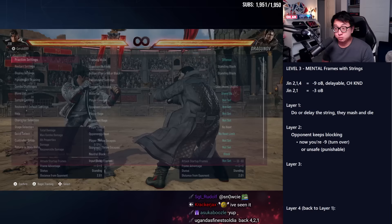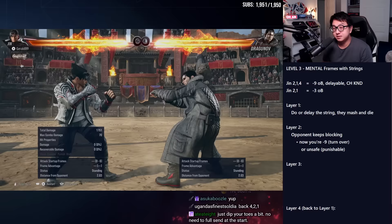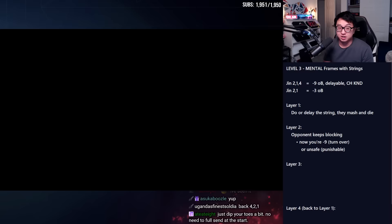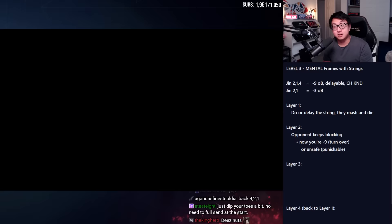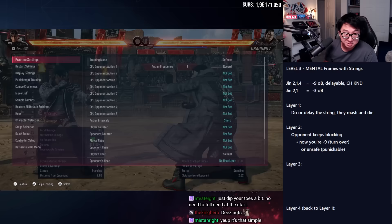Layer 2: your opponent keeps blocking. This is high-level stuff. If they just keep blocking, I'm going minus nine — the same situation as before. If they know you're going minus nine, they'll just wait and beat you after. If you're a character like Dragunov and you do this three-string mix-up, I get a true punish on him — he goes minus 14 on that last hit. Two hits, fourth hit, he's minus 14, I get a real punish. That's layer two.